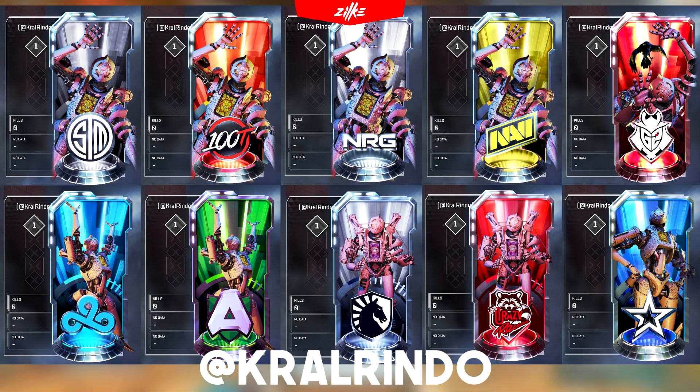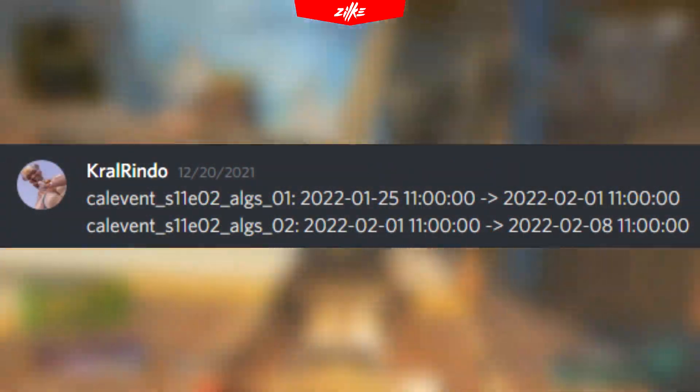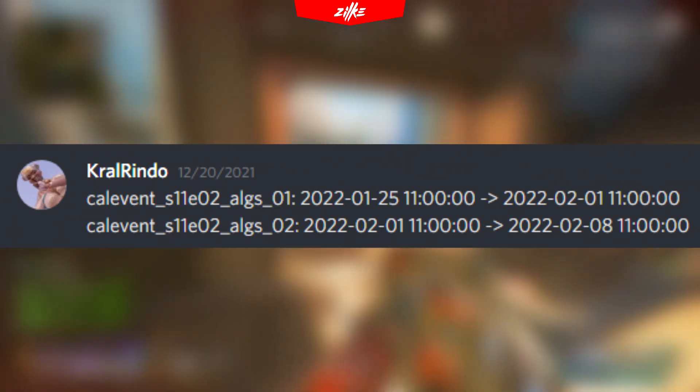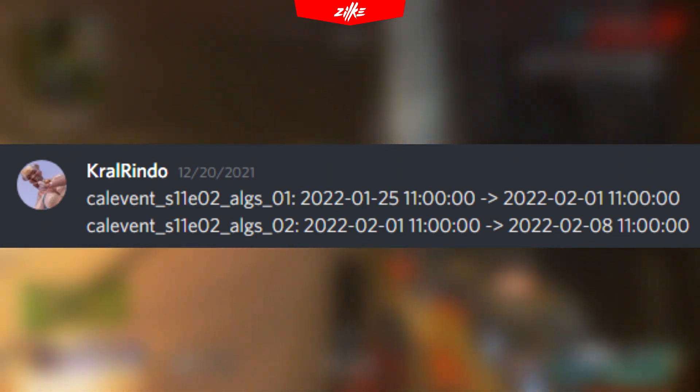We are going to get ATSM, 100 Thieves, NRG, Navi, G2, Cloud9, Alliance, Team Liquid, Crazy Raccoons and Complexity banner frames. All of these banner frames are probably going to be sold standalone for 1000 Apex coins each, and they are probably going to be sold in a big bundle so you can get a discount if you want to buy them all. These banner frames are going to come in 2 batches over a total 2-week duration, so 5 banner frames per week. The banner frame bundle is probably going to be here throughout the entire sale.